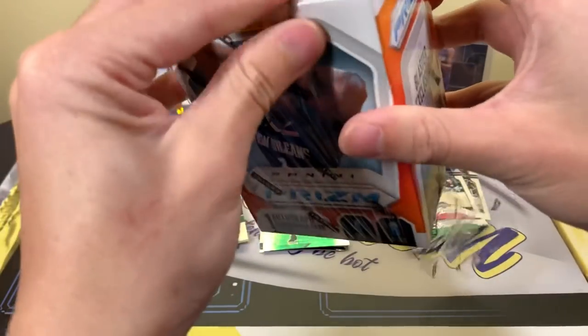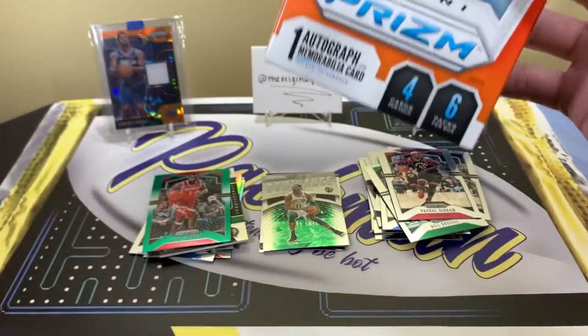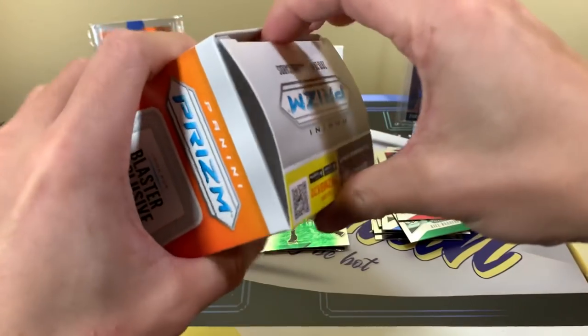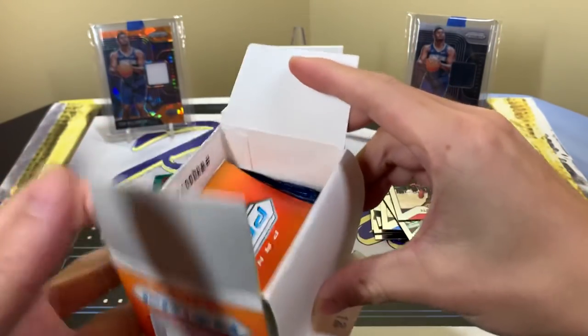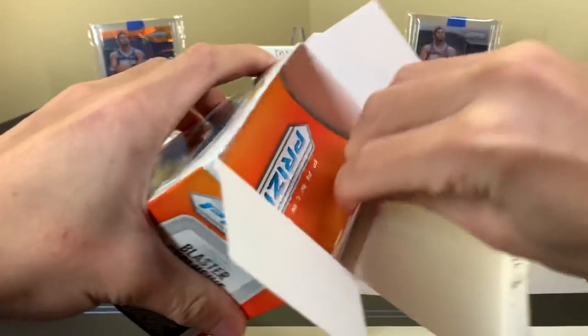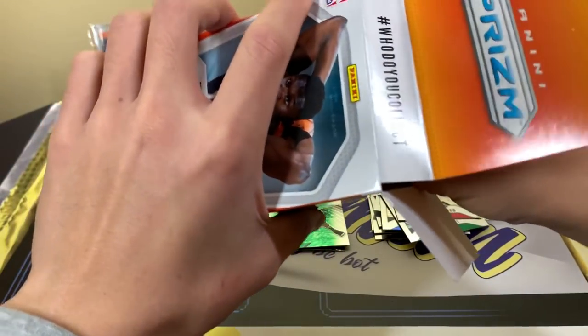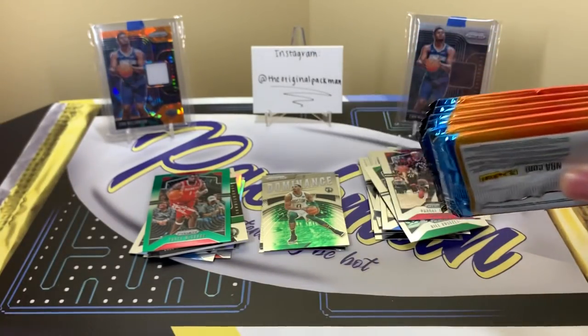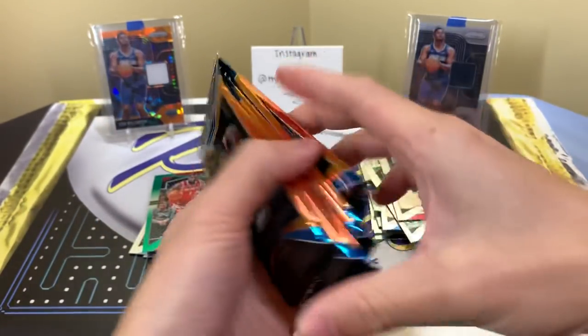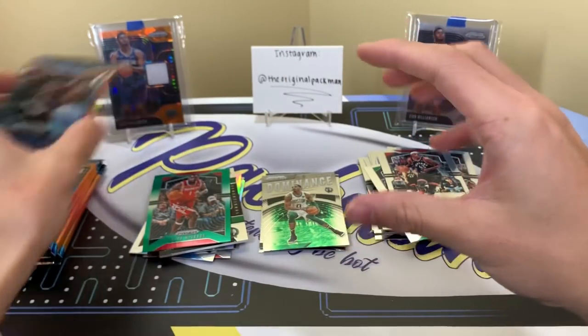I'm pretty fortunate that all the breaks of blasters I've done have had some sort of nice highlight in them — whether it's a rookie silver, rookie green, something, Zion. I feel like last year we didn't have as many notable cards and I was breaking tons of those. That's why I say I've been much more impressed with these blasters, which I thought would be more watered down. There's our mem card and our Prism packs.